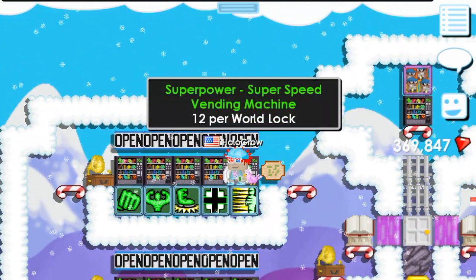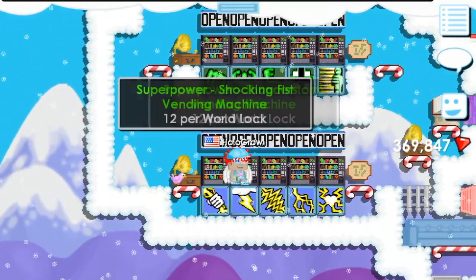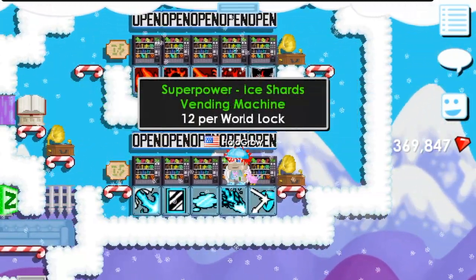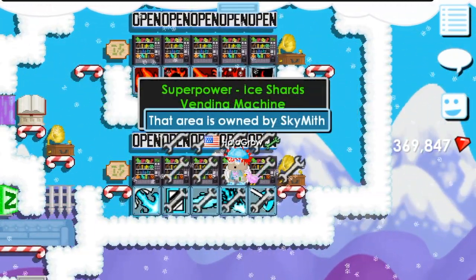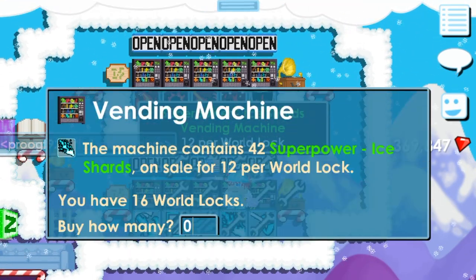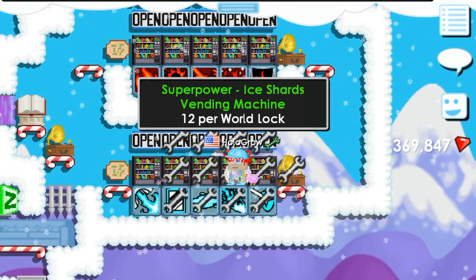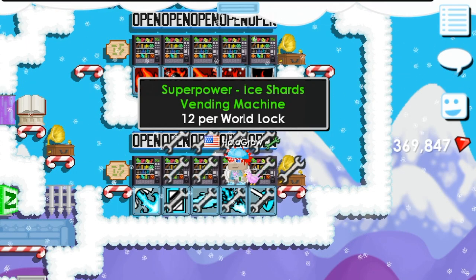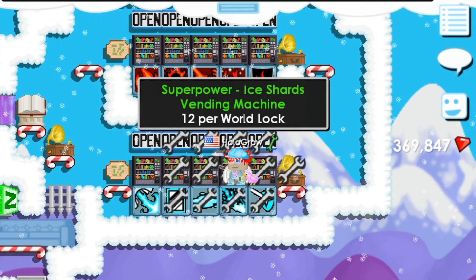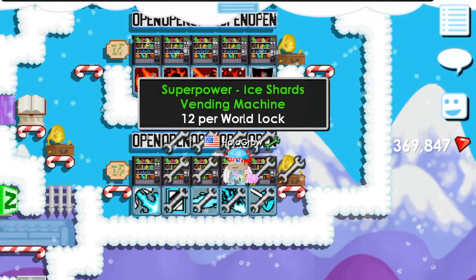If the daily quest is ice shards, basically what you're gonna do is look in the vending machine - you'll see they're pretty cheap. You're gonna spend 3 world locks and get like 36 blocks. Wait before you break them. On the day that it's the daily quest, if it's the seeds then break the blocks. If it's not the seeds, just keep the blocks. So if it's deliver 25 ice shards, you can go to your inventory and sell 25 ice shards for 8 world locks and make a 6 world lock profit.